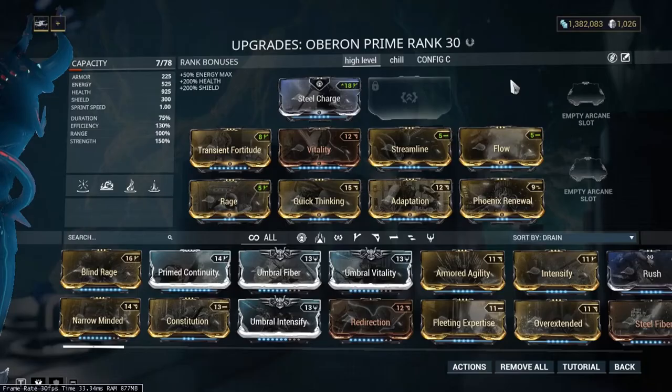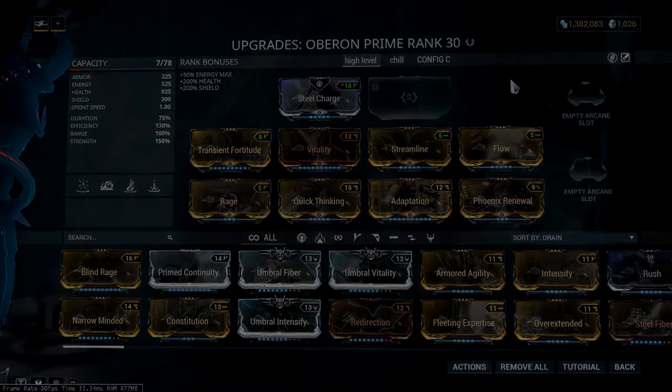Here is my build for Oberon. I like to use Quick Thinking as another fail-safe for higher levels, and Rage will help with energy economy while also giving survivability, which makes for a great synergy. If you don't have Adaptation, just go for more armor.